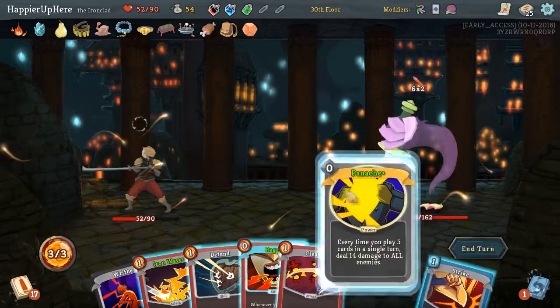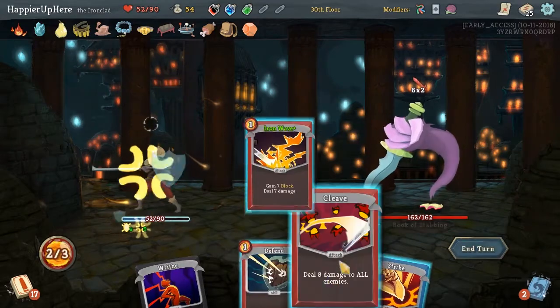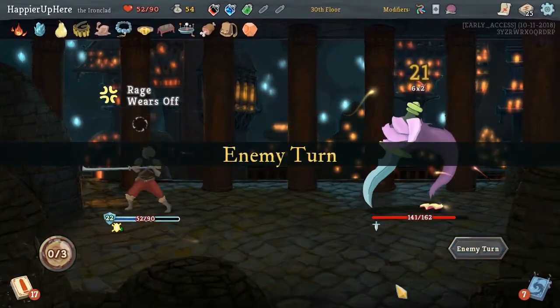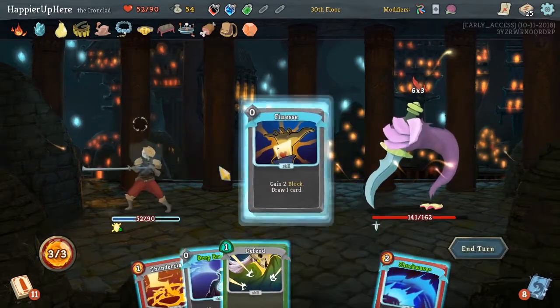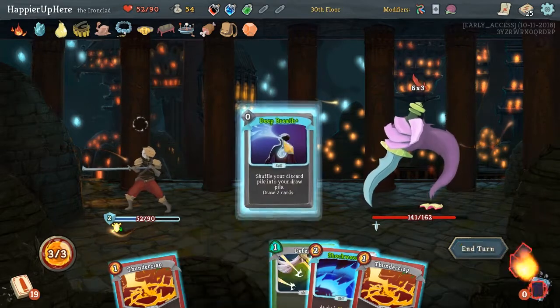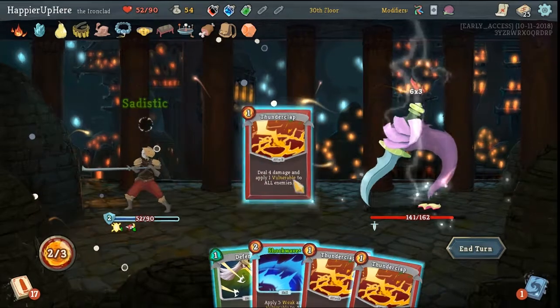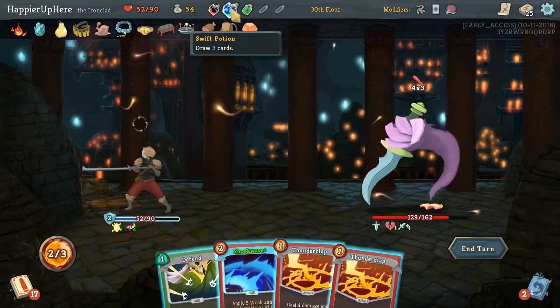The Looter is stabbing - this might be difficult. Panache, Rage, Iron Wave, Strike. So far so good. 18 incoming. Finesse. Let's see what we draw with Deep Breath. This signature is great. Thunderclap, now down to 12 - but there's no way we can defend for 12, right? We draw something great.